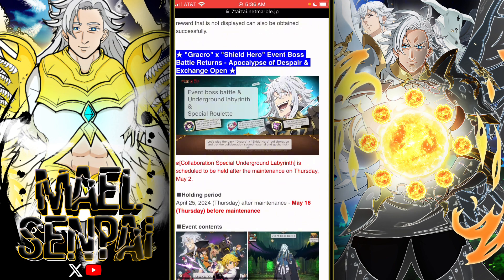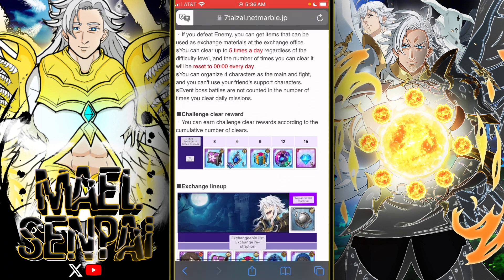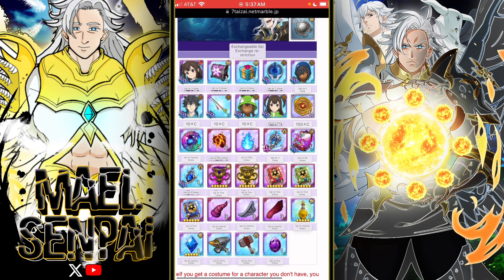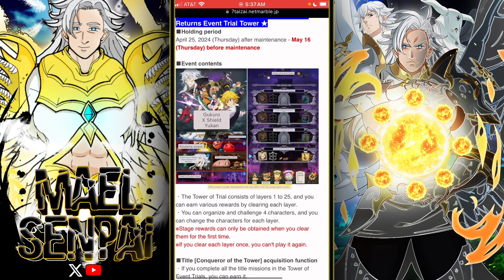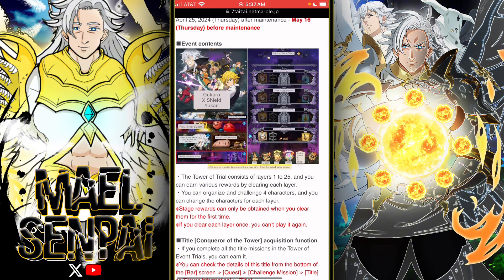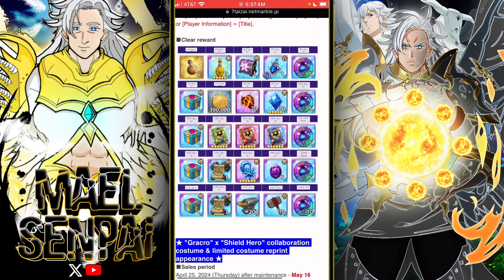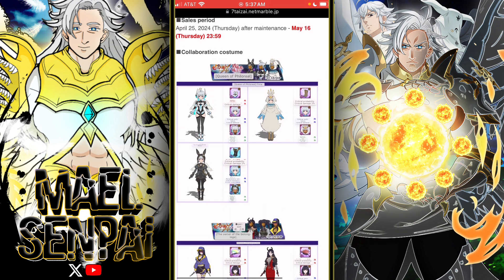They're bringing this boss back, which means more free stuff. We get a relic box from this, which is nice. Kizuna and Nafumi's outfits are here too — I didn't get Kizuna's outfit the first time. Tower of Trials is returning with a lot of rewards, and there's a relic box when you face King.